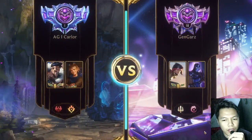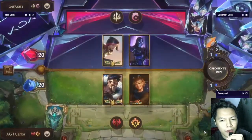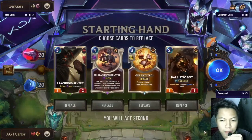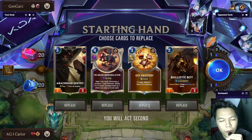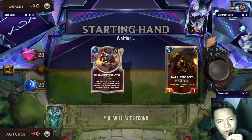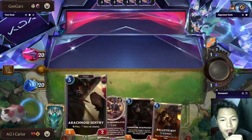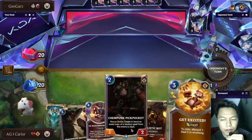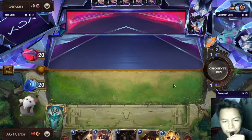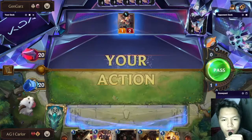Game two is Fiora Shen. For me this matchup is even — it depends on the player who pilots the deck. For the opening hand: if you see a Tribeam on your opening hand it is always needed to be kept. You always need to keep Tribeam Improbulator because that's very good value.